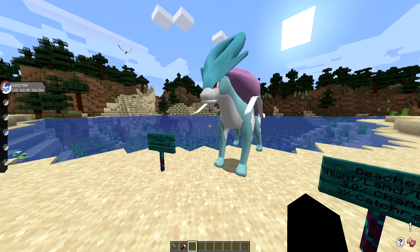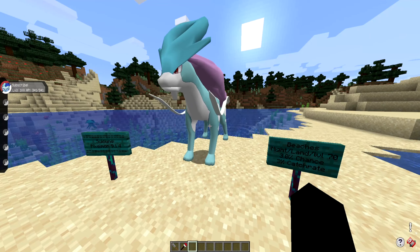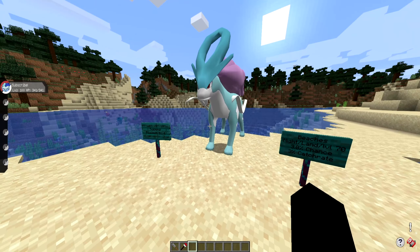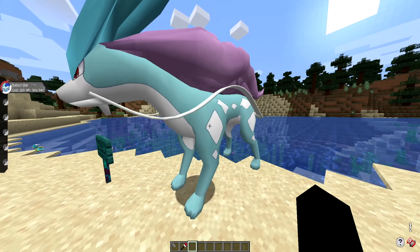It's fairly certain that the legendary beasts — all three of them, Raikou, Suicune, and Entei — are all very common spawns. A 3% chance is pretty high compared to other legendaries that we know of. Another cool thing is they are all riding mounts.